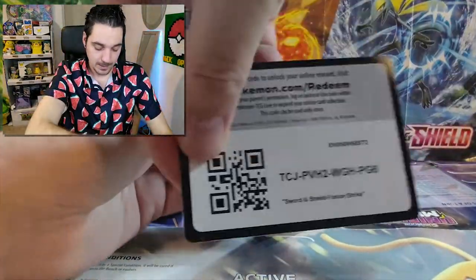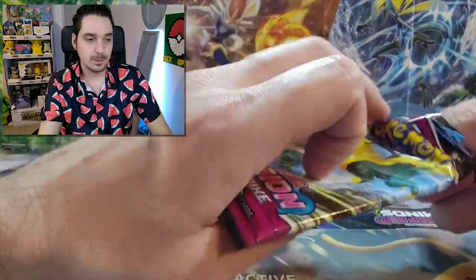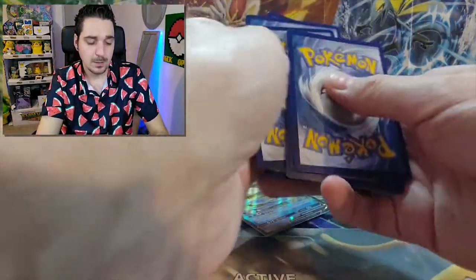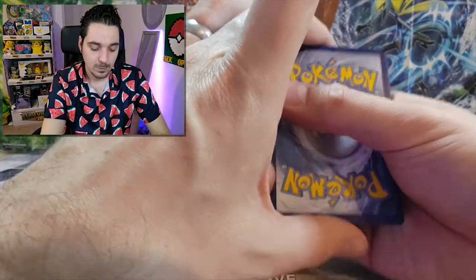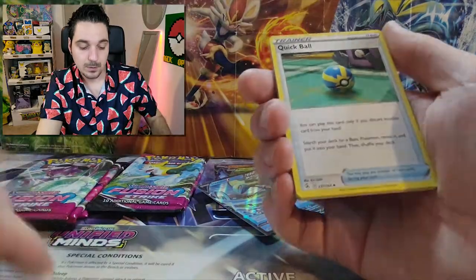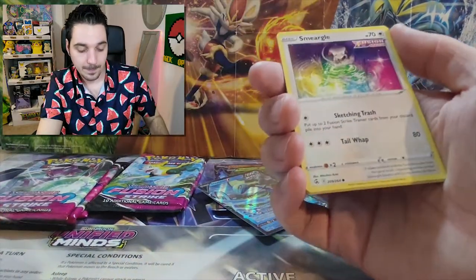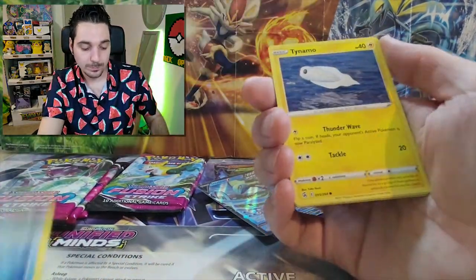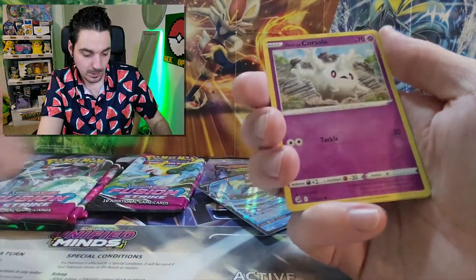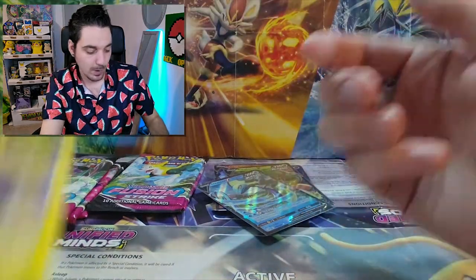This is the last catching up — there is already pre-ordering of the new set as well. Might order a few of them. One, two, three, four. Electric. Smeargle. Qwilfish. Tympole. Galarian Meowth. Gossifleur. Galarian Corsola. And a Zygarde.